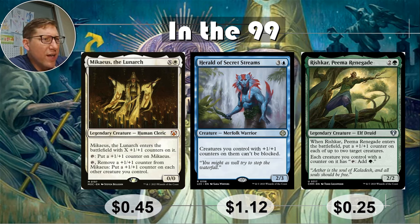Mickeus the Lunarch — X and a white. He enters the battlefield with X plus one plus one counters. Tap him, put a plus one plus one counter on Mickeus. Tap him again, remove a plus one plus one counter from Mickeus and put a plus one plus one counter on each other creature you control. Especially with proliferate that is great — you get your first counter down and then you can just proliferate a bunch of extra ones.